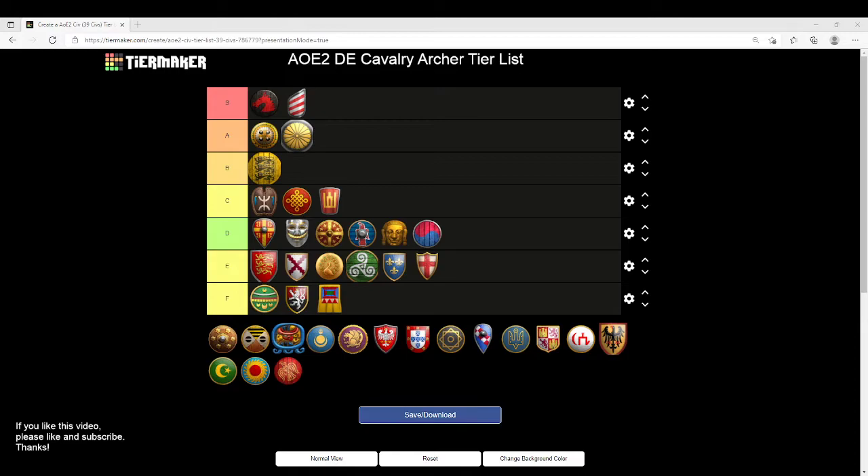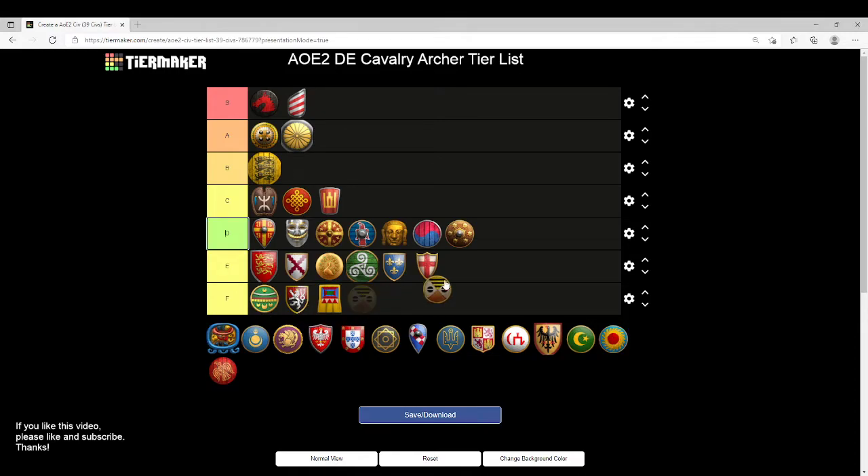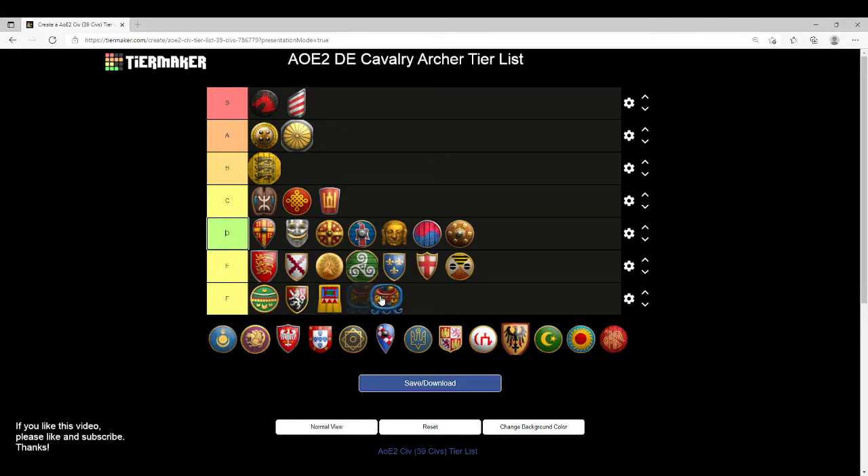Malay are going to wind up in D tier — you're missing Bloodlines and Parthian Tactics, no real bonus, kind of like Koreans. Malayans are going to find themselves in E tier — you're missing Bracer and Parthian Tactics, that's a no-go. Mayans don't even get Cavalry Archers — easy F tier.